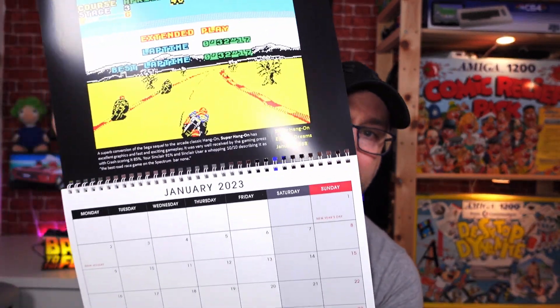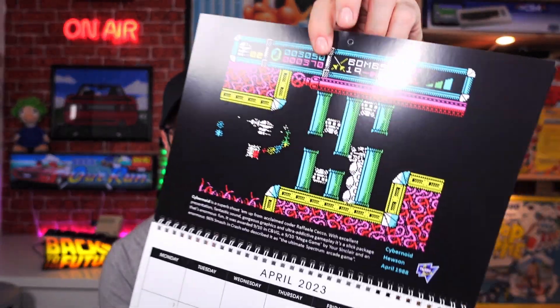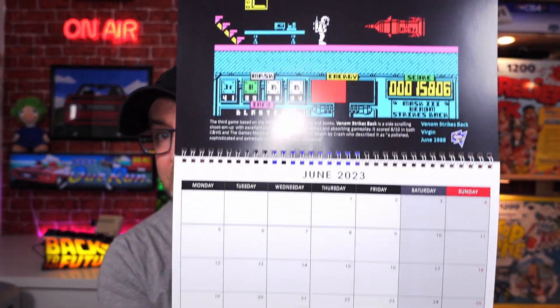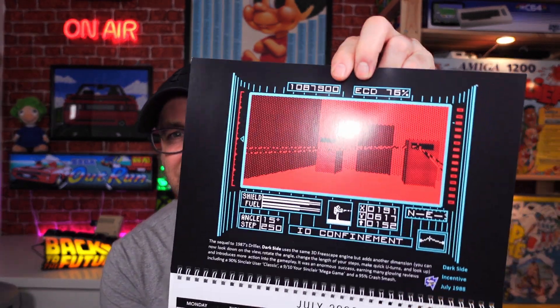Onto the ZX Spectrum calendar — the actual prints on these are crackers. January is Super Hang-On. February is Firefly. March is Tetris. April is Cybernoid — just wow, this game brings back so many memories. May is Target Renegade — that's me, that one. June is Venom Strikes Back. July is Dune: Dark Side — don't think I've ever played that but it looks alright.